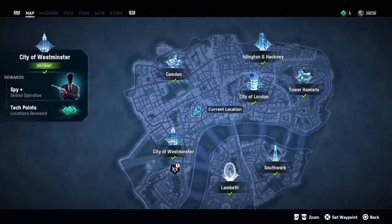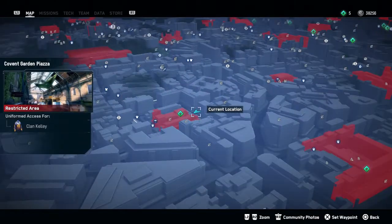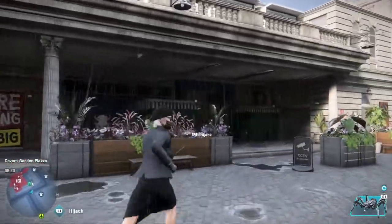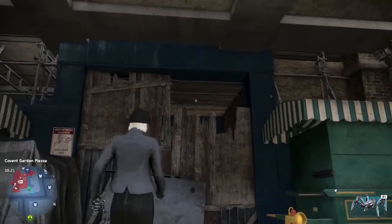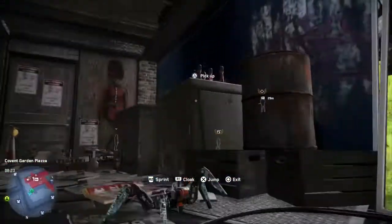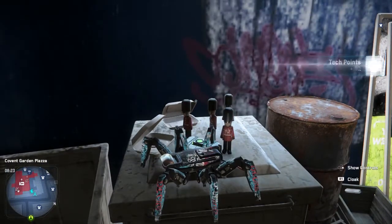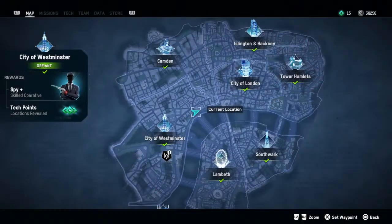Next we're going to Covent Garden Piazza — again Clan Kelly territory — but we're not actually going into the red area, just on the edge. You can see this wooden boarded-up area; we're going to chuck our spider drone in. You will need a couple of spider drones, so make sure you have that bought and equipped. I'd recommend upgrading it as well because you can have invisibility, which is a very useful tool.